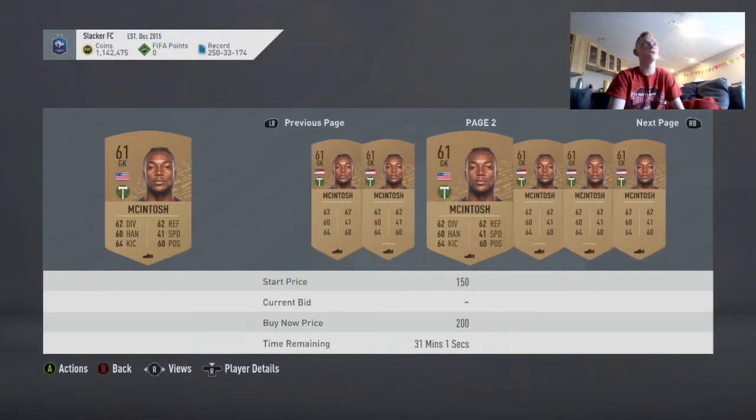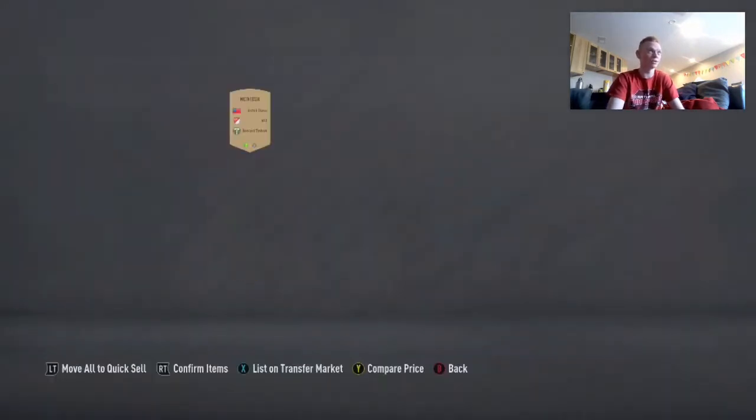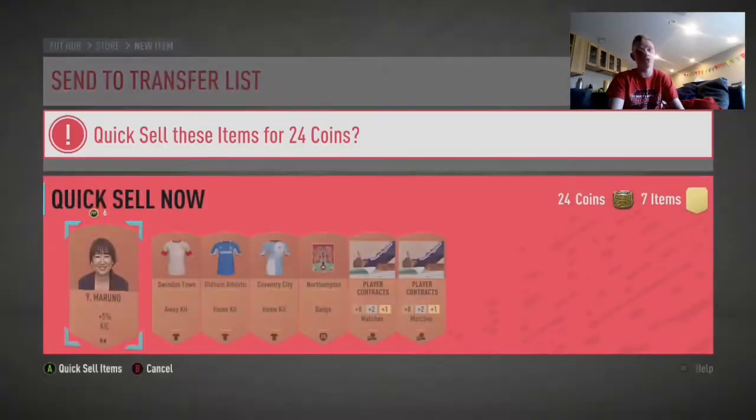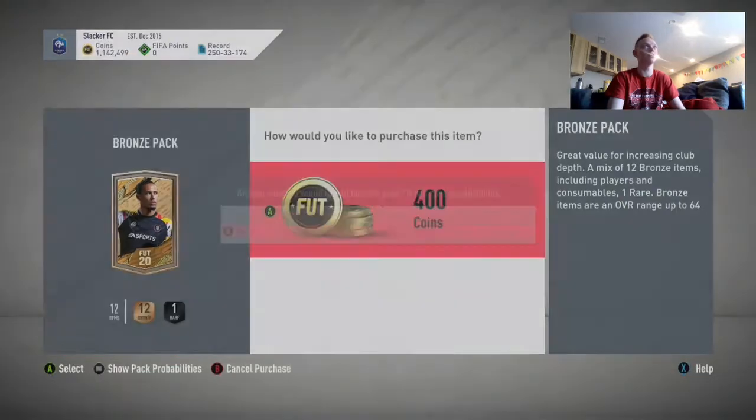We have an MLS player. There are a lot up for 200 coins, but he will sell for 200 — it may take one relist. Non-rare contracts, kits, and staff members are all quick sales. The other league players just send into your club. Basically it's just knowing what to sell and doing this in the most efficient method.